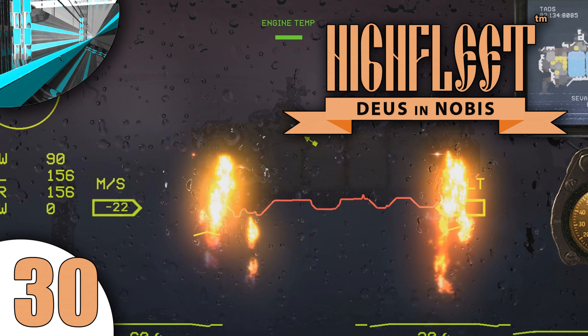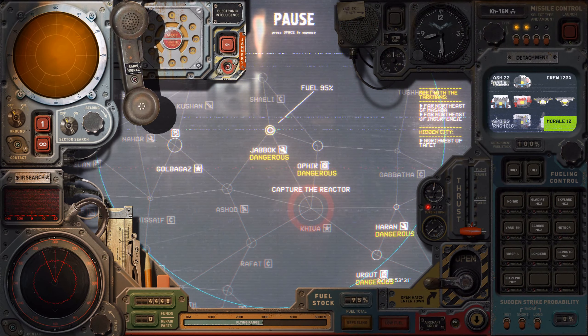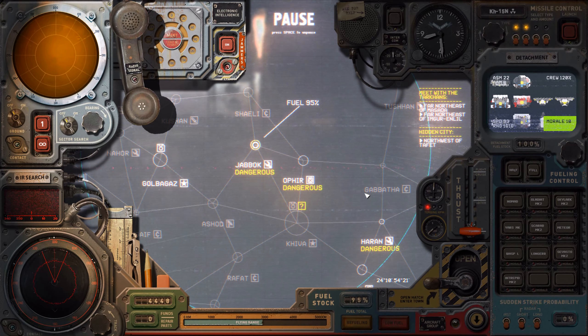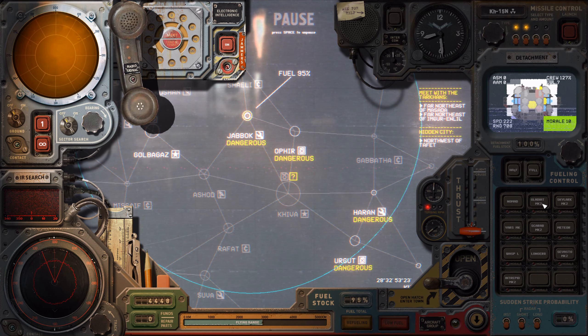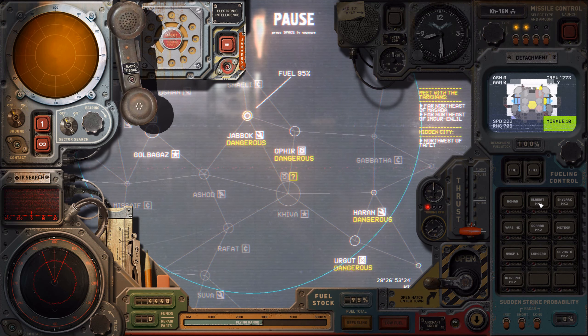Welcome back everyone to Let's Play High Fleet. This is it — we're going to attack Kiva and capture the reactor. With a battered fleet, not enough firepower I don't think. We do have the Sebastopol, we do have the Nomad. We've replenished the planes on our Wasp and Longbow, so we have a fully functional Gladiator Mark II. The meteor is kind of in pieces, the scarab is sort of in pieces, so we don't really have much.